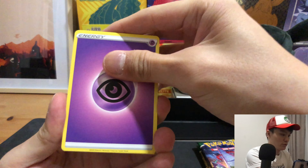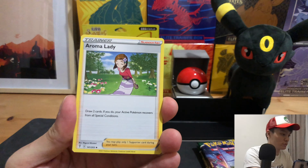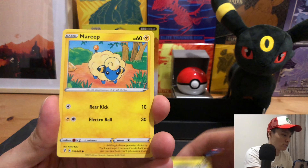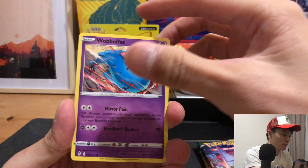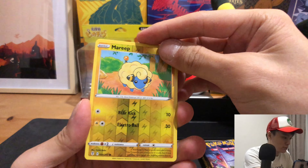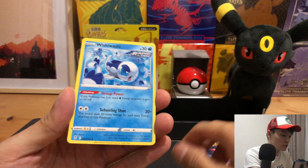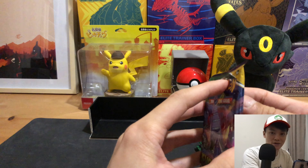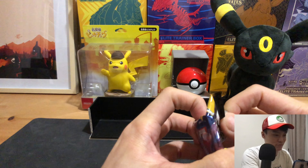We have Energy, Fluid, Boldore, Aroma Lady, Tentacool, Talonflame, Mantine, Wailord. Another Mantine, Bibarel, River Solo, and a Wishiwashi. Not a great start at all.